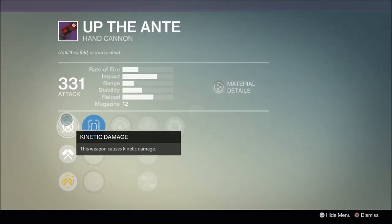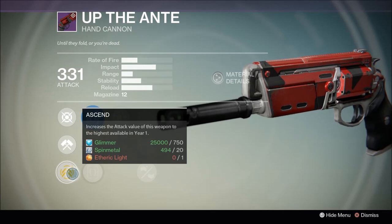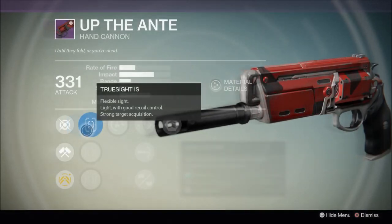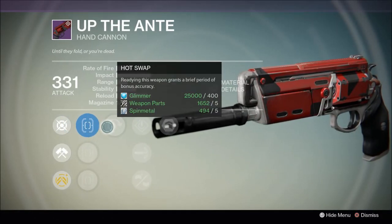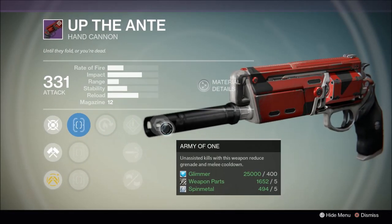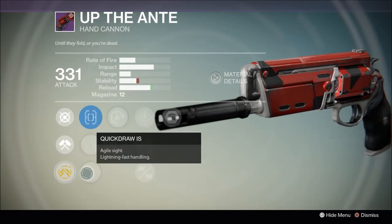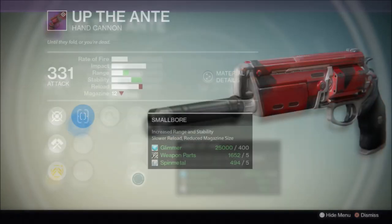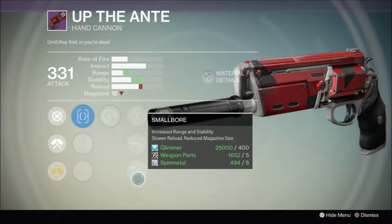Next up is the Hand Cannon Up the Annie. It's another Crucible weapon with two brand new perks so it could be a worthy purchase on day one. The first is Army of One, a supercharged version of Grenadier that also works on your melee, providing you can get a kill unassisted. For Hand Cannons this is usually a trivial matter on tier 1 or even tier 2 enemies as a single headshot will usually do them in. The second perk is Hot Swap, which grants a brief boost to initial accuracy as you ready the weapon. For Hand Cannons, which recently were nerfed to reduce initial accuracy, this could be an excellent way to guarantee those early hits — nicely synergistic with Army of One. It also has Smallbore, a new third row perk that increases both range and stability at the cost of reload speed and an unspecified reduction to magazine size.